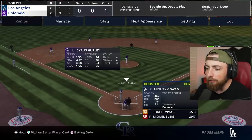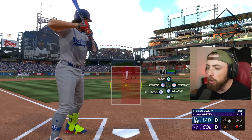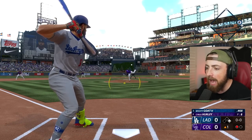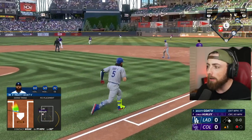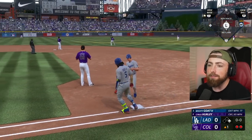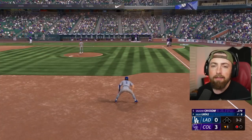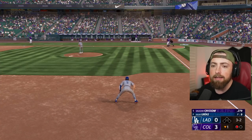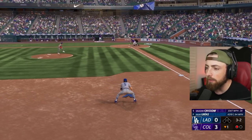I changed it and look at the weather — 13 miles per hour blowing out to left field. This is beautiful. We should do better now. But I added that outside thing to the PCI and it's a terrible start — fly ball to center field. This is the exact game we wanted and my first at-bat I do that. We have 13 wind blowing out to left field. Literally cannot think of a better spot to hit a far home run.